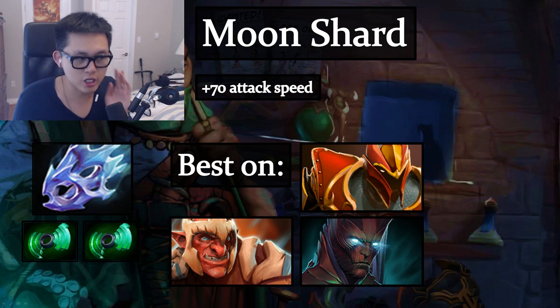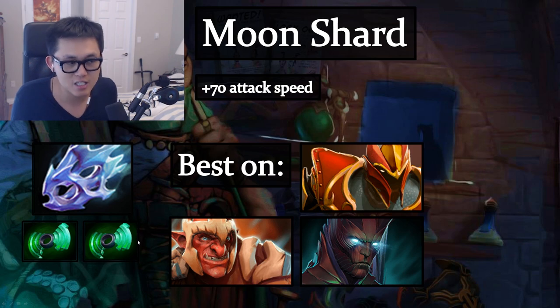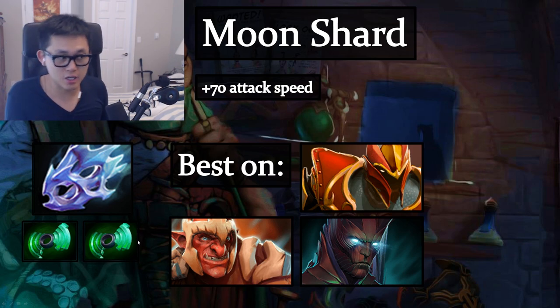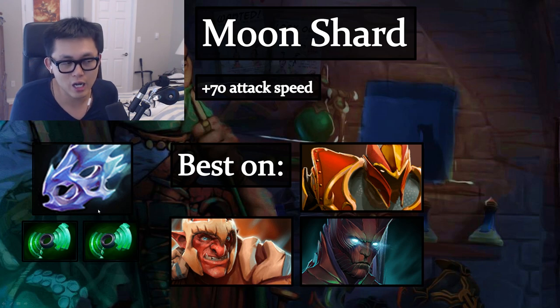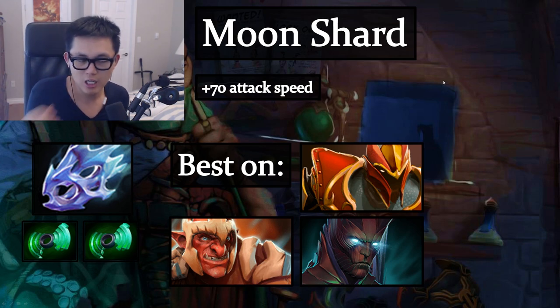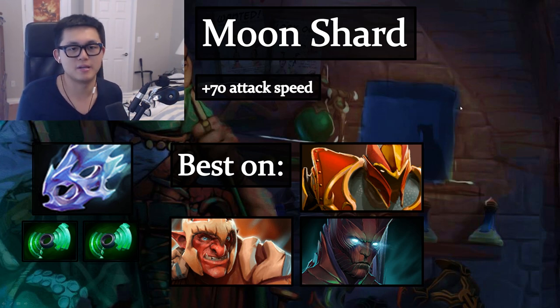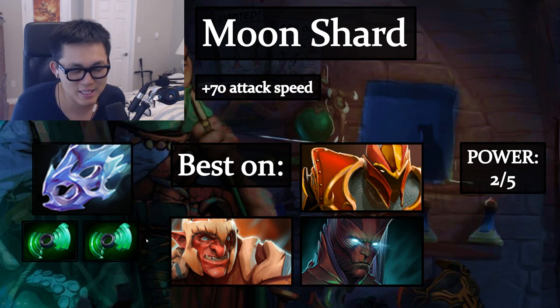Moon Shard comes from double Hyperstone and gives 70 attack speed — only 10 more than two separate Hyperstones. It's generally not worth making because the bonus is minimal. You'd usually prefer the other Hyperstone combination items. Only make it if you happen to get two Hyperstones and have a carry like Dragon Knight, Troll, or Terrorblade. Power level: 2/5.